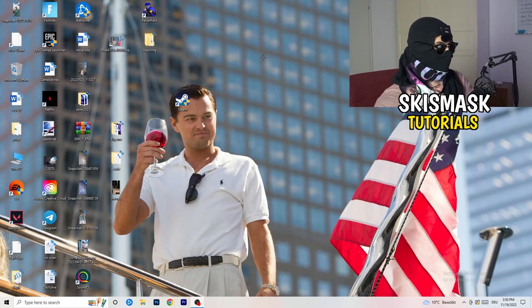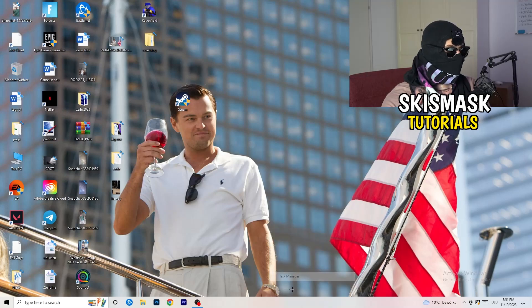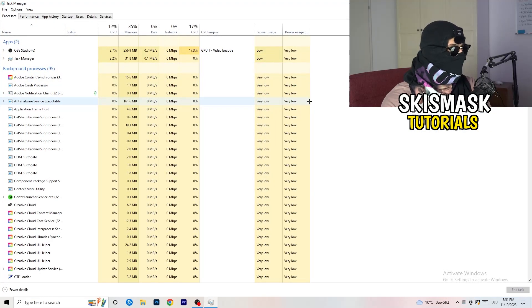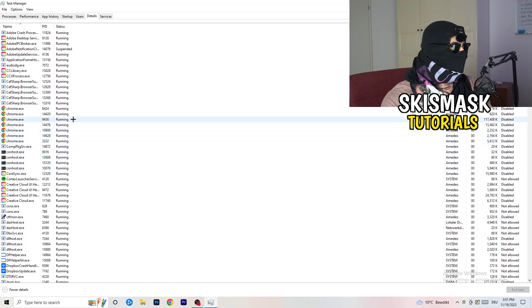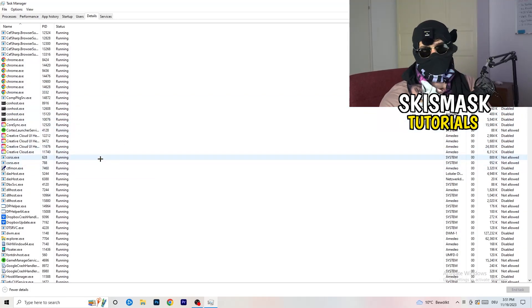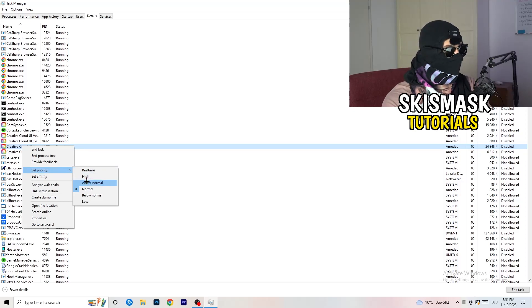Next, right-click your taskbar at the bottom of your screen and click Task Manager. Once it opens, navigate to the Details tab in the top left. Find your game or launcher process, right-click it, go to 'Set priority', and choose either 'Above Normal' or 'High'. Check which one works better for your PC — try both and see if your game launches afterwards.